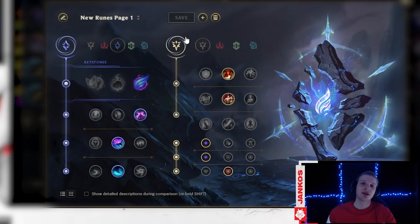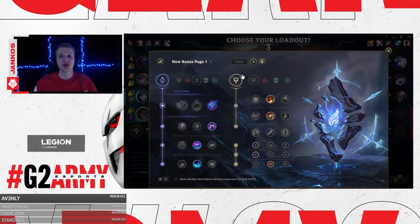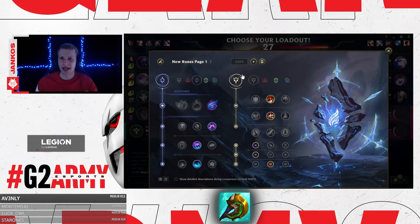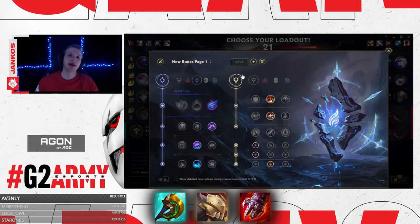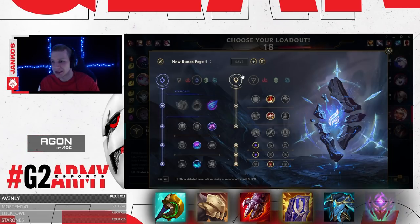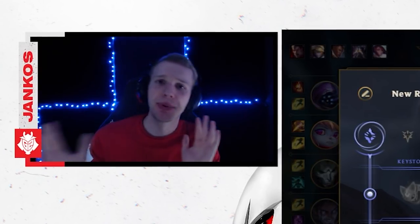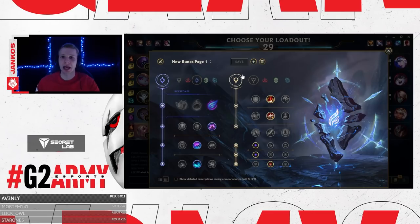In this game I want Tenacity, so I'll go the Tenacity page. The build I'll use for Poppy with Phase Rush is Sundered Sky. You can also go Iceborne Gauntlet if you want to be tankier, but I like the Sundered Sky build for extra damage. Then I like Deadman's Plate — you can also go Thornmail, Randuin's Omen, Force of Nature, or Abyssal Mask. Poppy is a tank with some damage so there are many ways to build her. Deadman's Plate was forgotten a bit but it fits Poppy and got buffed, so I'll build toward that.